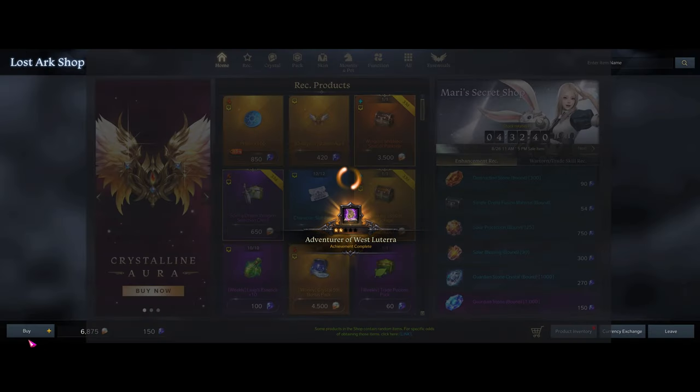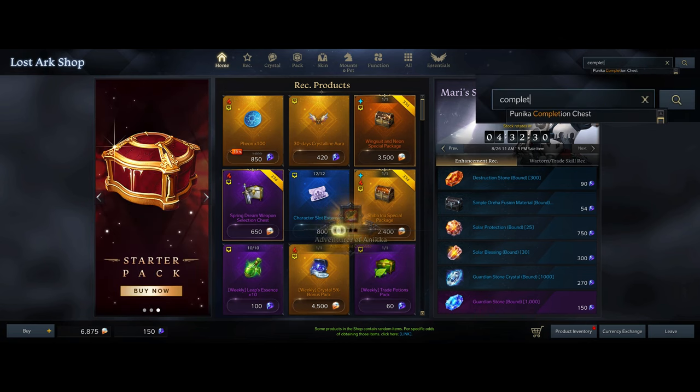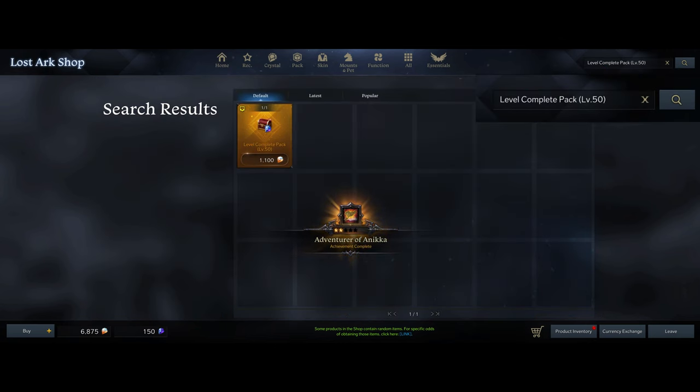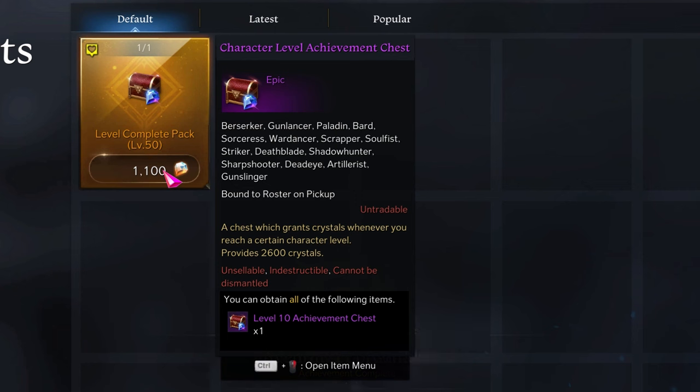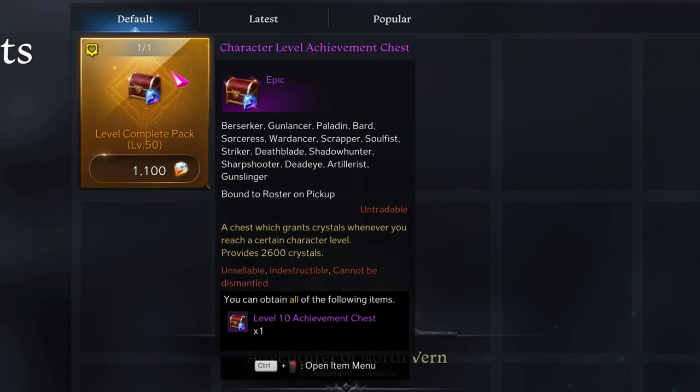Notice that this is level 50. Now we're going to buy the Level Complete pack — Level 50 — so this is for about 1,100 Royal Crystals, approximately $11. And it gives you about 2,600 blue crystals.